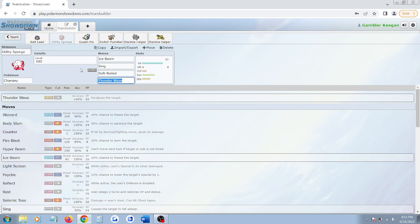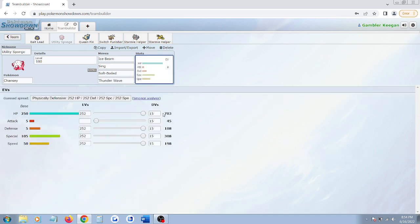This is the Freeze-Paralysis-Sleep Chansey. We have Sing, Ice Beam, and Thunder Wave on it. This Chansey's job is to inflict status effects onto the opponent. You want to use Thunder Wave last, because you don't want to start filling up status slots with Paralysis. You want to pop off a Sleep and a Freeze on this Chansey before you put it in later to Thunder Wave obnoxious things like Tauros or other fast Pokemon. Chansey has Soft-Boiled too, so she's going to be hard to kill for your opponent's special attackers.